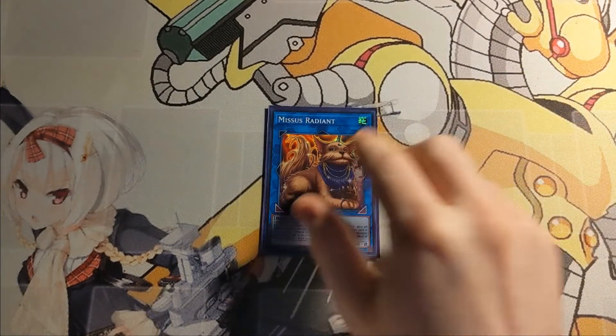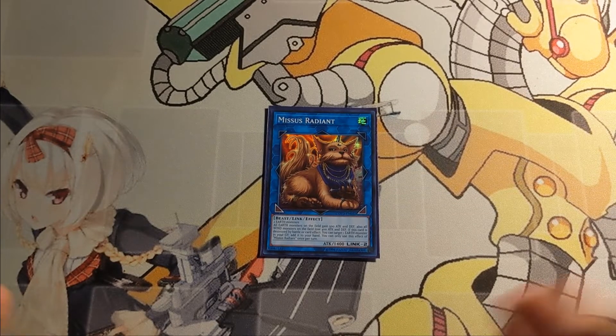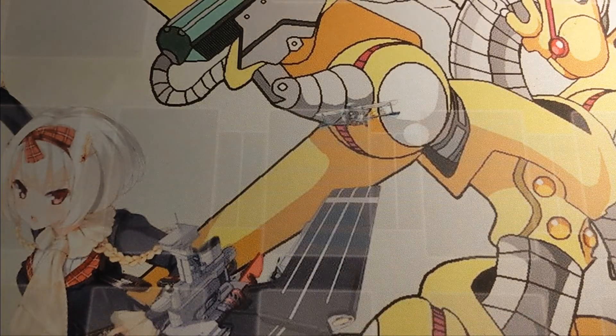Capping off the extra deck, just a Missus Radiant — another easy to make Link 2 in the deck that gives you a neat boost which helps you in the battle phase, which is the main thing you want to do with this deck.